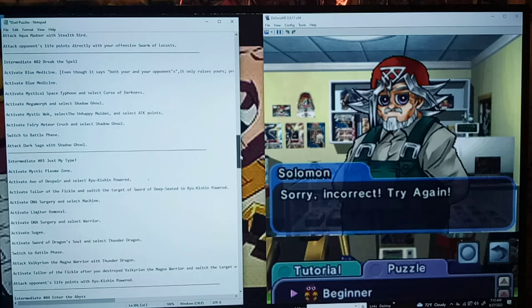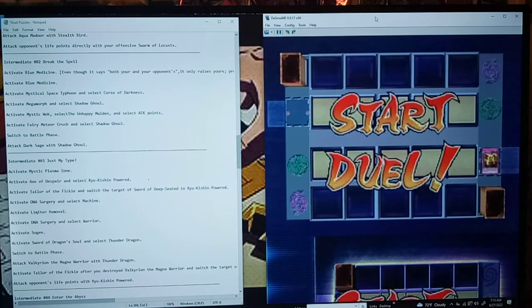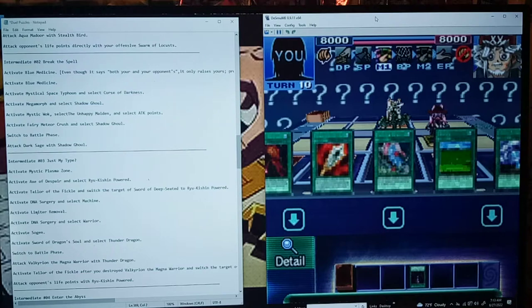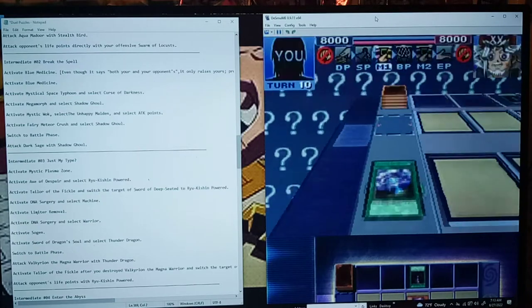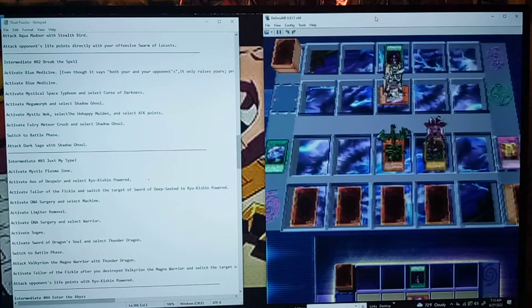Let's just try not to spoil the others. Let's go to just my type here. Hopefully I selected the right puzzle — I think I did. Okay, so according to the solutions I've got here, activate Mystic Plasma Zone. Yeah, so I wonder what else is missing on this one. I guess we'll figure it out here.